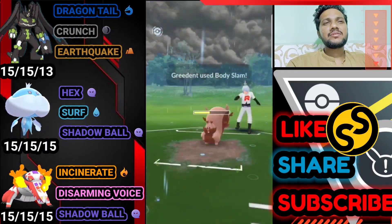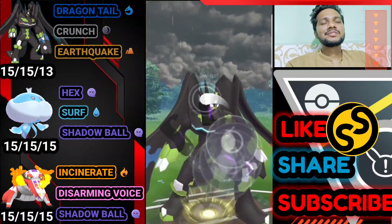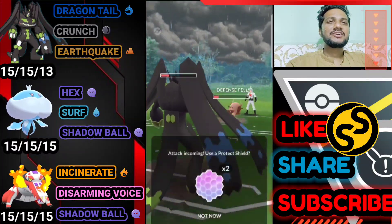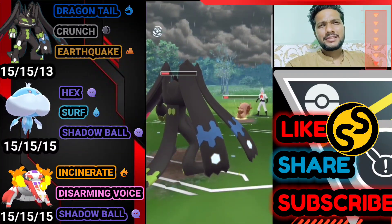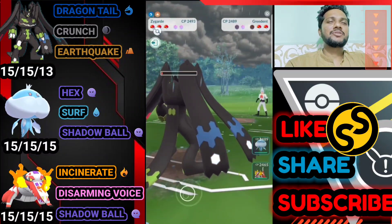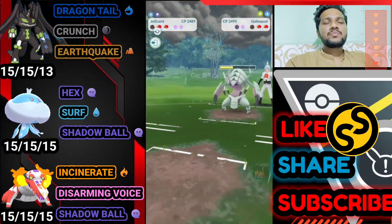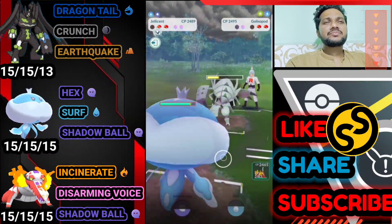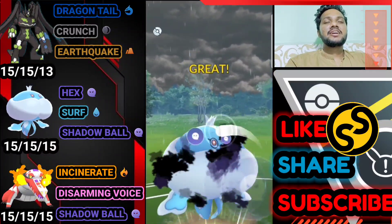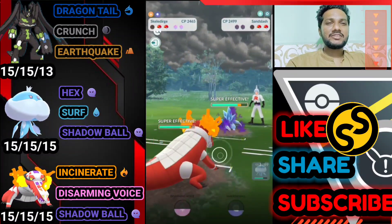Looks like it's Body Slam again. We go for Crunch this time — hope for a defense drop — and yes! That's great, opponent gets a defense drop. We think he should use a shield. Greedent is almost done at one HP. Opponent brings Golisopod back. We should bring Jellicent but instead we bring Skeledirge, and opponent brings Alolan Sandslash. We farm down Alolan Sandslash's health with Incinerate — look at that damage.